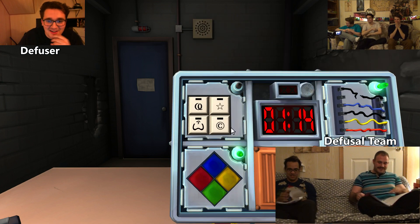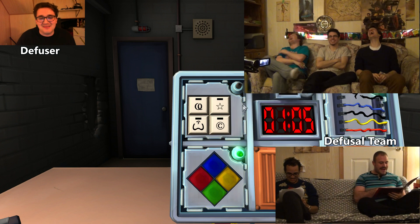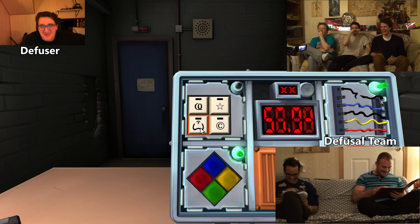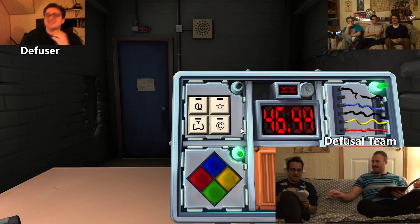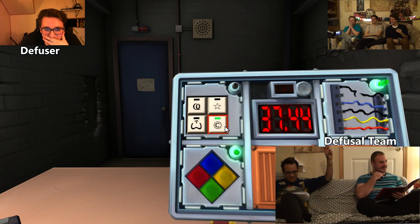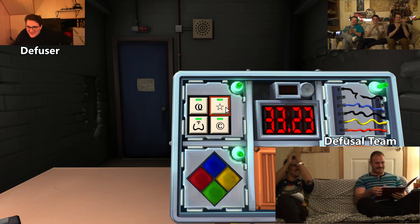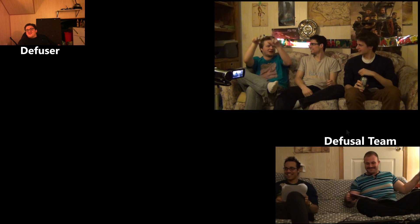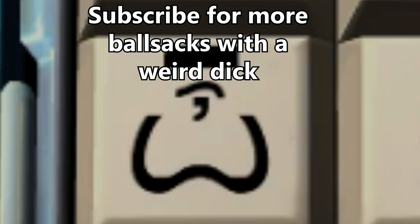Now we got the funky letter thing. We got a cursive C that keeps going, and an O. Then a star. And then like a ball sack with a weird dick and a winky face. And a C with a circle in it. C with a circle, ball sack, a cursive C, star — yeah! 33 seconds left. It's funny you said ball sack because we described it as a butt with something over top. It was so stressful!